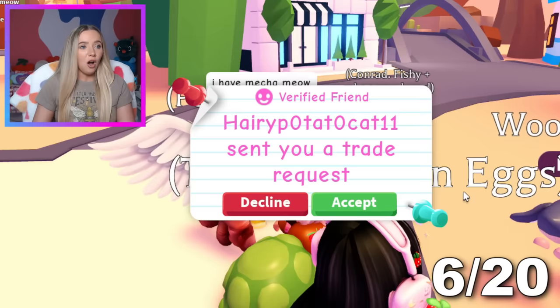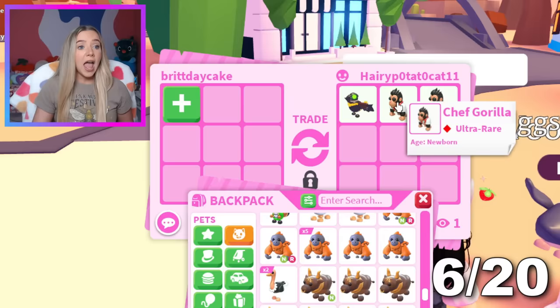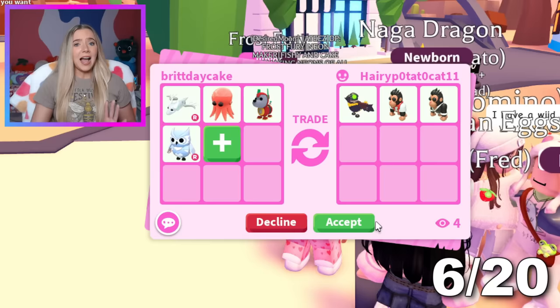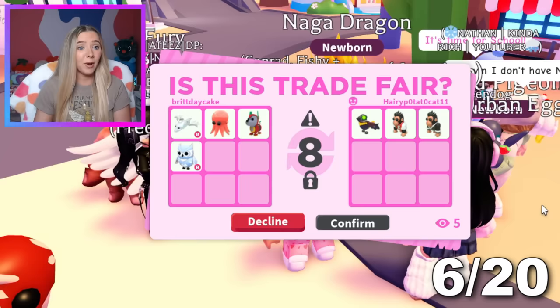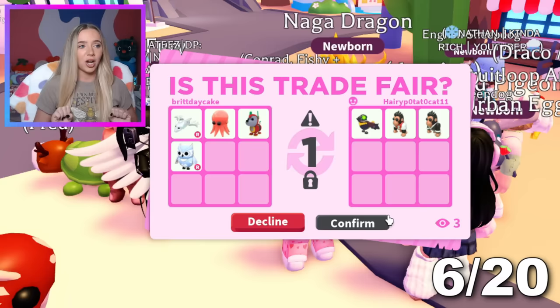Somebody here has the Mecha Meow. That's when Potato started trading us. What does she have? The Scarecrow and the Chef Gorilla — oh my gosh, I have to give her something good. I hope my offer is fair. I feel like the White Ghost Dragon would be fair for all of this. I think they're happy with the trade and I'm happy because these are actually ones that I was worried about getting later in the video. We are killing it today — we are doing an excellent job on this challenge. Thank you so much, Potato — you just crossed three more pets off our list.